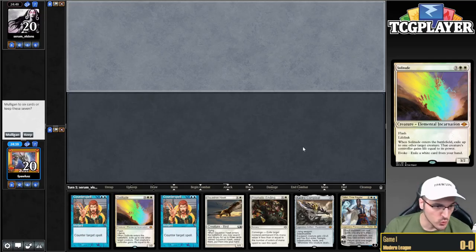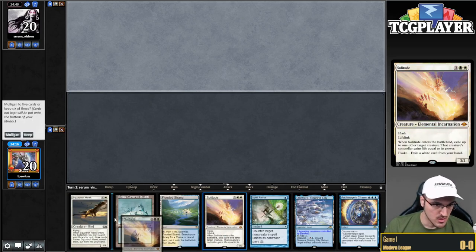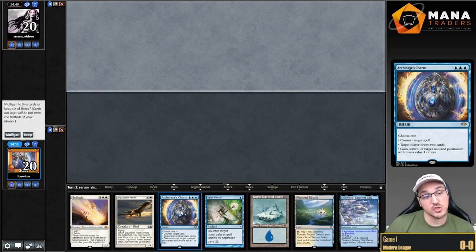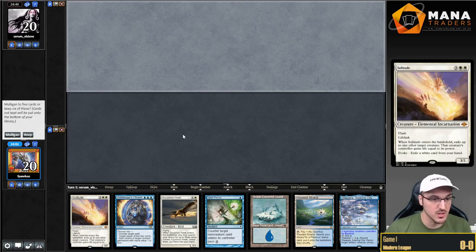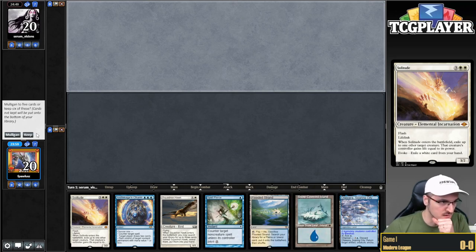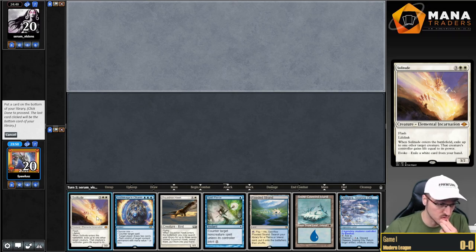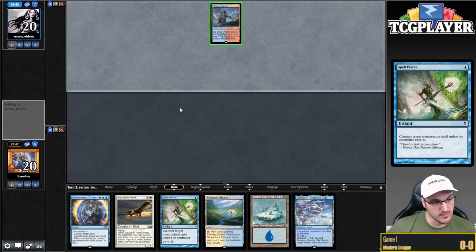Here we go with round number one, and we find the dreaded no-lander, so we're going to ship this hand. The next one looks a little better. One synergy I forgot to mention: with Squadron Hawk, your Solitudes are basically free. Debating whether to bottom a land — I'm definitely keeping this hand. I think I'm just going to bottom the Solitude. Hawk seems better against aggro anyway.